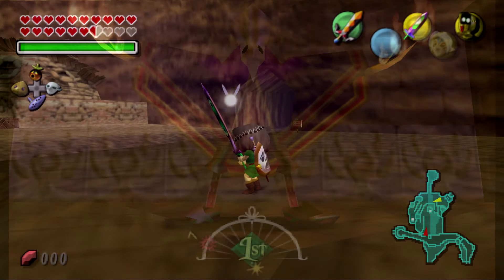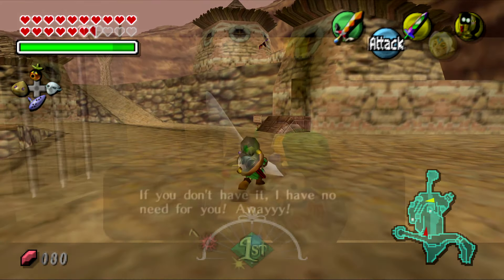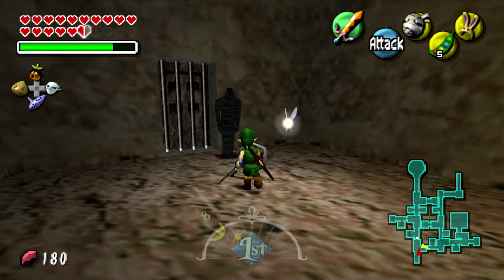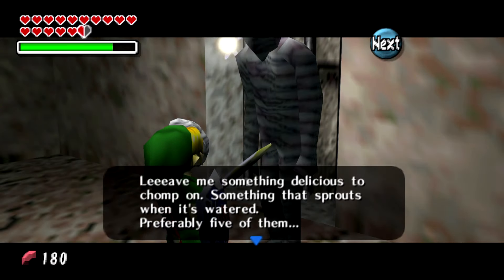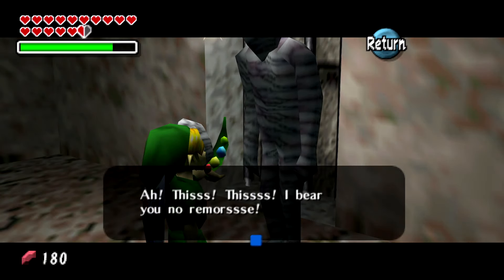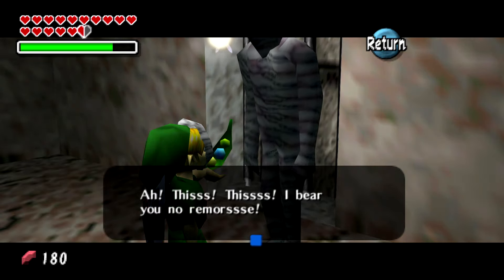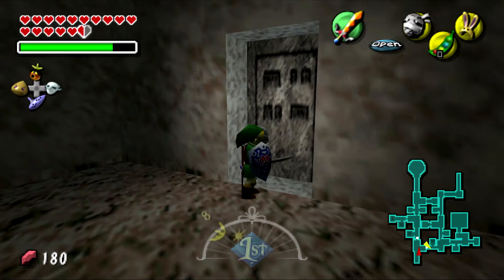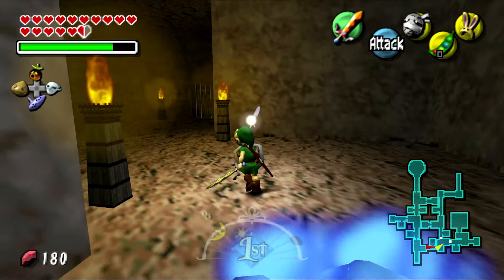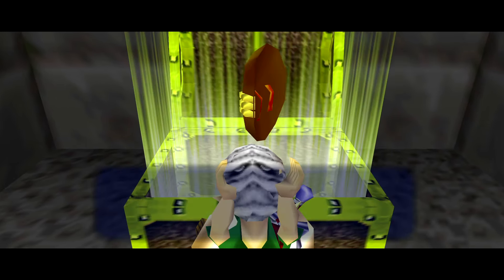The Bottom of the Well here is nothing like Ocarina of Time's. In this Bottom of the Well, you go through a trading sequence: giving items to Gibdos to progress. Once you slog through all of that, you get the Mirror Shield, which is somewhat like the one from Ocarina of Time but you can't swap it out — and this one kind of looks ugly compared to the Ocarina of Time version. The Bottom of the Well leads you out into the Ancient Castle of Ikana, which isn't hard, but you do need a powder keg to finish it.